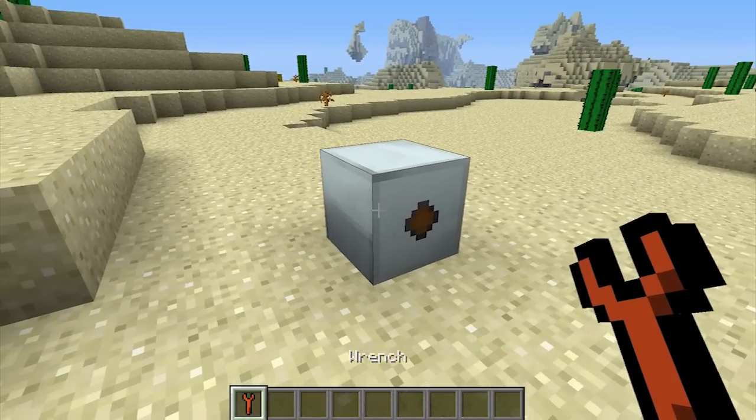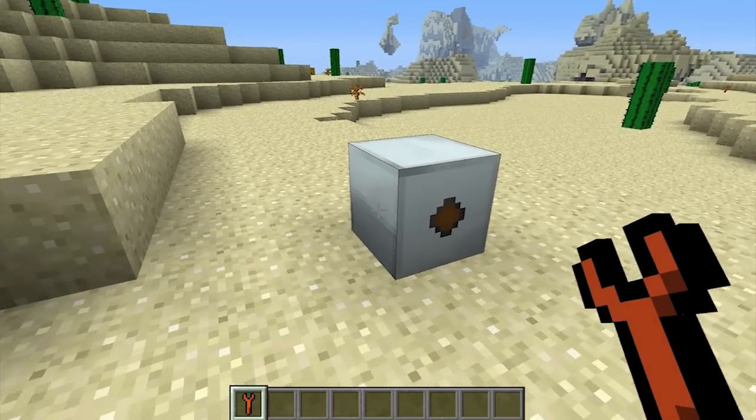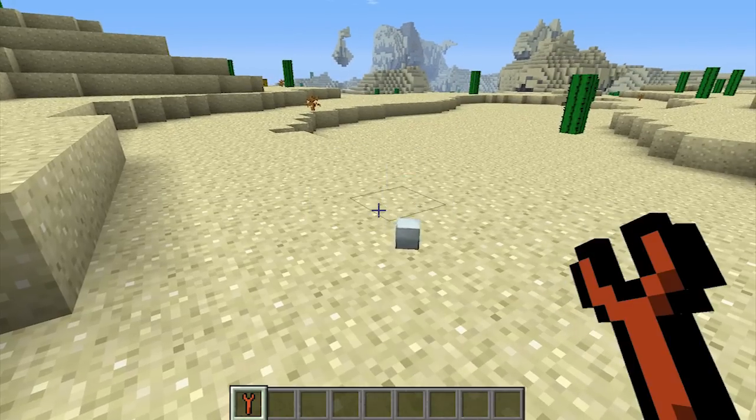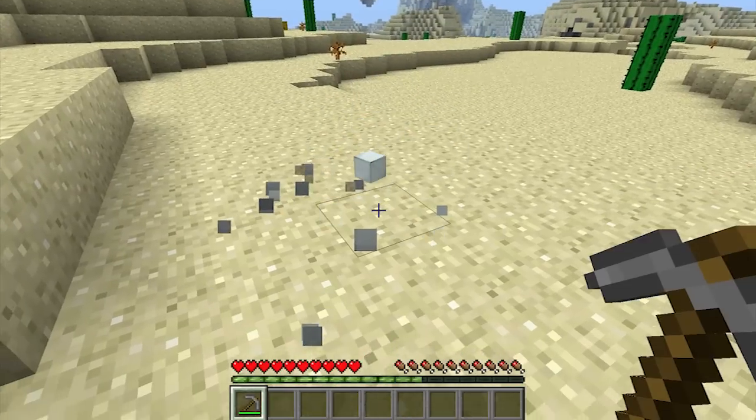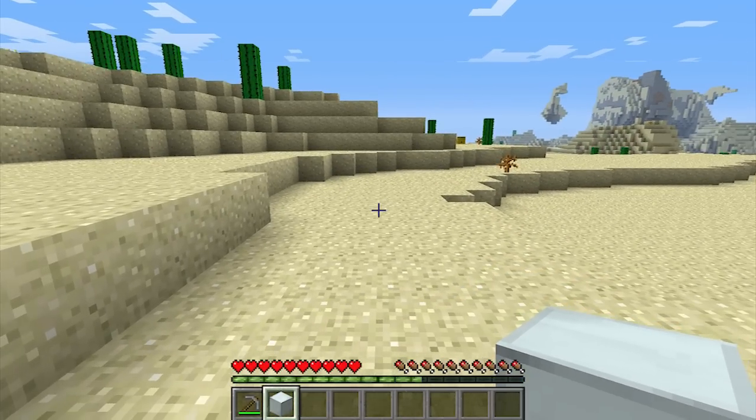After you've placed the MFE, you can change the orientation of it by right-clicking on one of the blank faces with an Industrial Craft wrench. It can be picked up by right-clicking on it twice with the wrench, but if you hit it with a pickaxe, it will only drop a machine block. Be aware that any energy inside the MFE will be permanently lost anytime it's picked up.